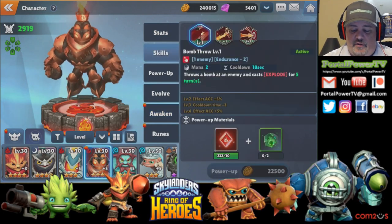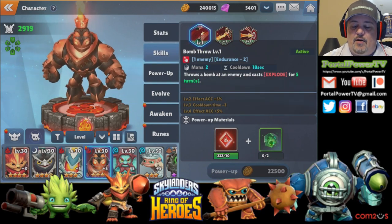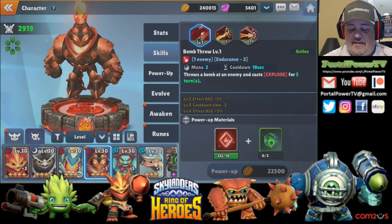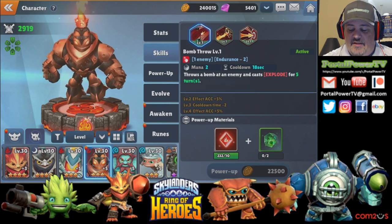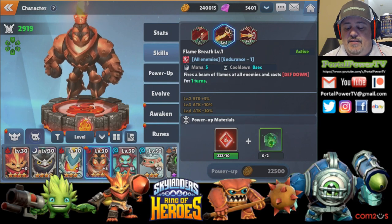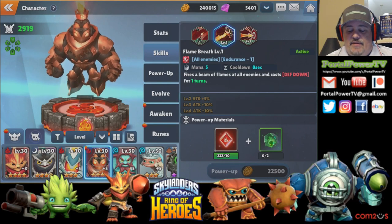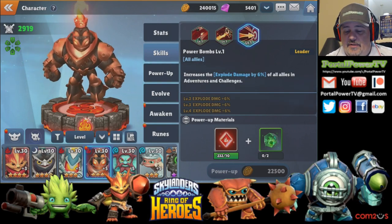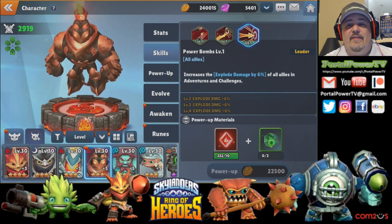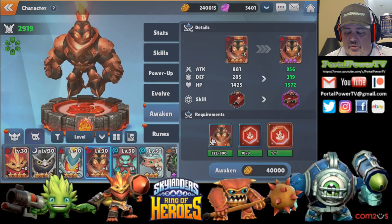Right now his skills: first is Bomb Throw — two mana, eight second cooldown, 18 second... throws bombs and casts Explode for five turns. The second active is five mana, eight second cooldown — fire beams of flames at all enemies and casts Defense Down for one turn. He also has a leader skill that increases Explode damage by six percent for all allies in adventures and challenges.